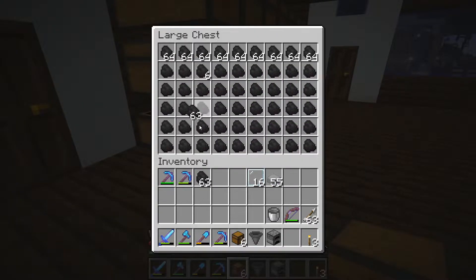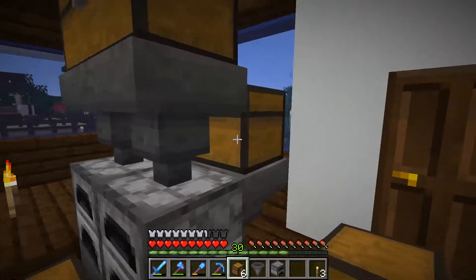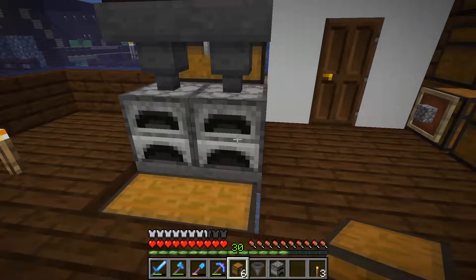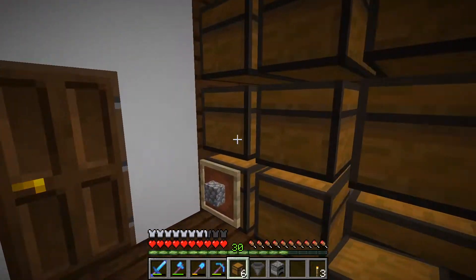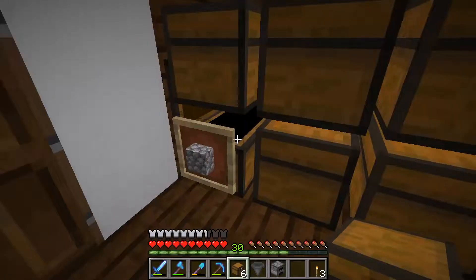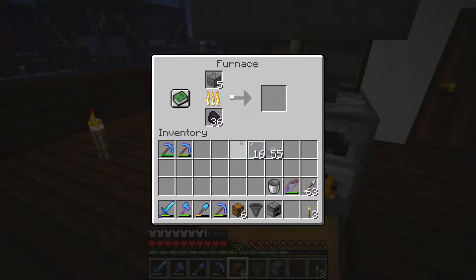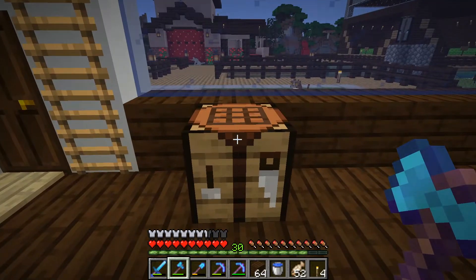Let's get some coal here - a couple stacks. Put that in here, and you can see it's dividing that out, being split between the two furnaces. I don't really have anything I need to cook right now but we'll cook up some cobblestone - we always need stone. There we go, they're firing right up. Excellent!